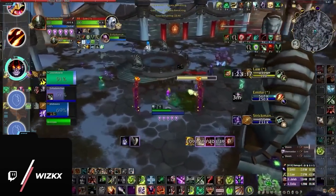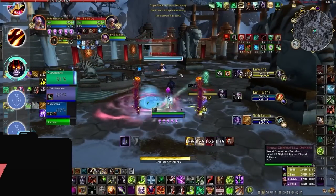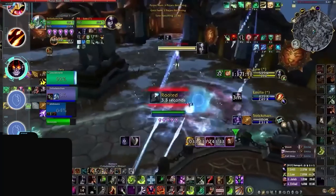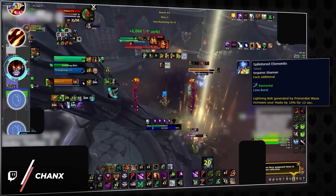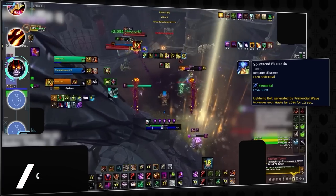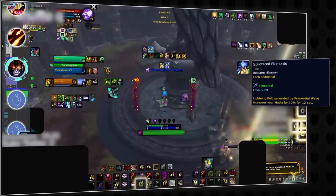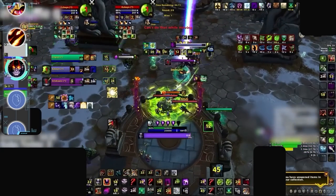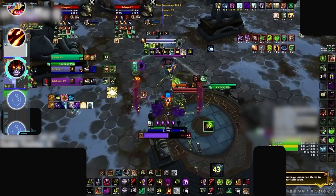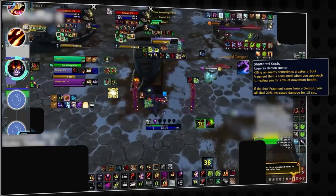Some classes can even benefit from the Warlock summoning pets. For instance, Frost Mages can have an easier time resetting their Frozen Orb by casting Blizzard on a lot of pets. Elemental Shamans can get up to 60% haste by casting Primordial Wave Lava Bursts on pets, as long as Flame Shock is applied to 5 targets — which should be easy considering all the wild imps that passively spawn. Demon Hunters can even passively cleave imps or other Warlock pets in order to benefit from Shattered Souls, gaining a 20% damage buff for 15 seconds.